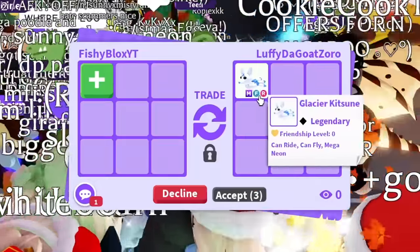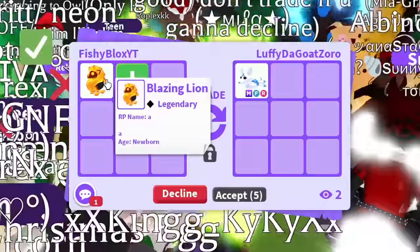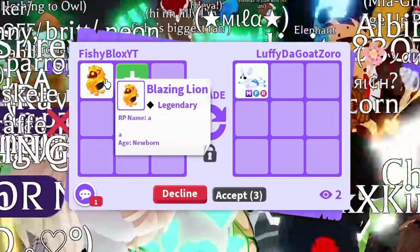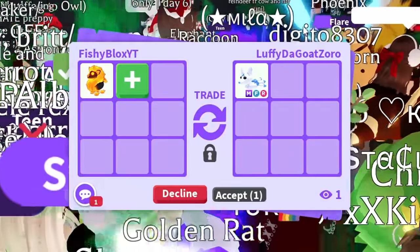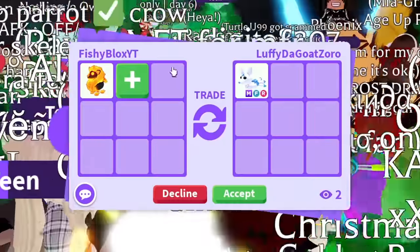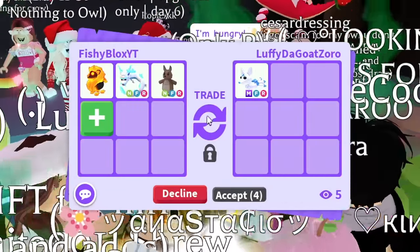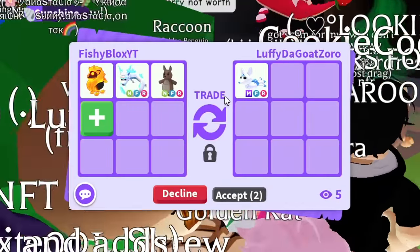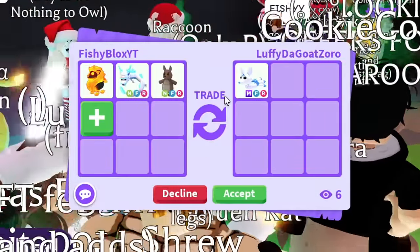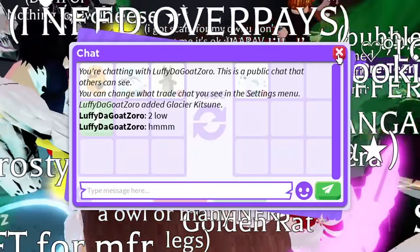I'm gonna start the offer with the Blazing Lion — could be a little under but let's try. They said too low, as I thought. Let's add a Neon Frost Fury and one of the Neon Turtles. They said 'okay' — they're thinking about it. They said add one more neon. I think I have one more — the Neon Shark Puppy, Neon Kangaroo, Neon Frost Fury, and the Blazing Lion.